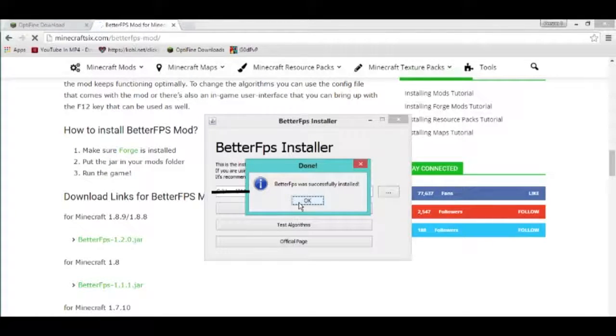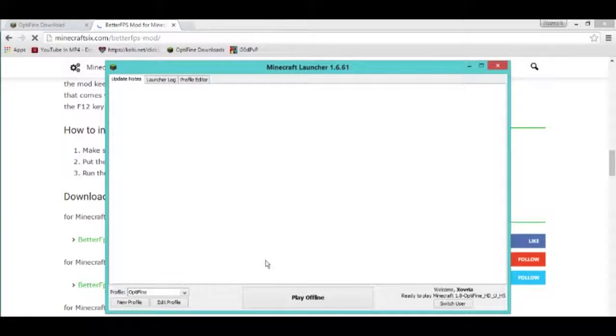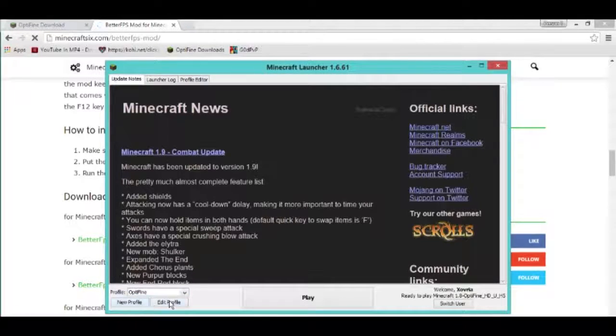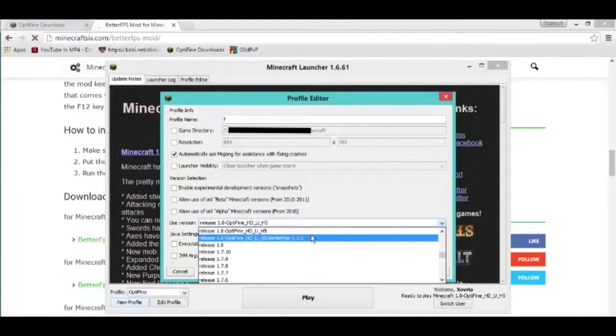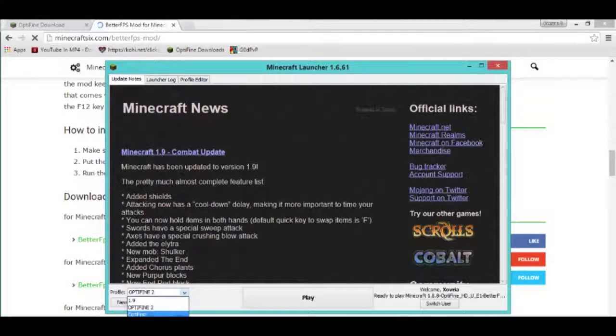So I run Minecraft over here. If you go over here and it says Optifine, the profile is switched to Optifine. You just need to go to new profile, go down, and you should find 1.8 HDU H5 BetterFPSMod 1.5, whatever it's called. You type in whatever name you want — so I'm gonna type in 'poop' — then you save it and equip it. So this is 1.8 Optifine with BetterFPSMod. Woo!